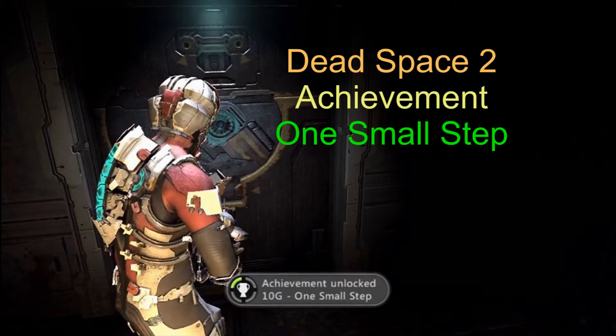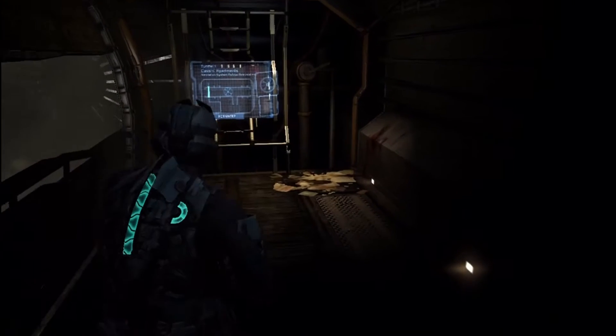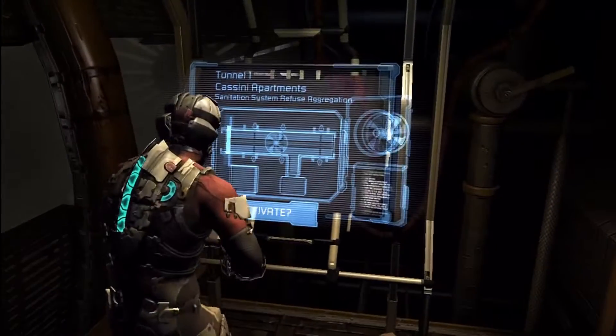Dead Space 2, working on the achievements. One Small Step — this is basically a mission-related achievement. You're going to get this; there's no chance that you will not get it.